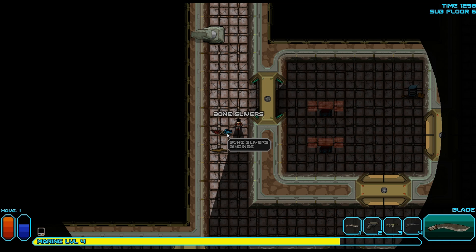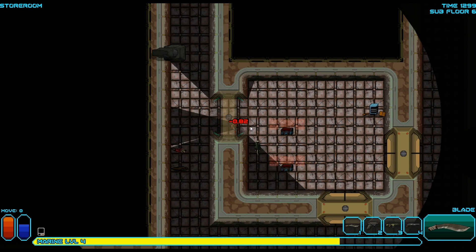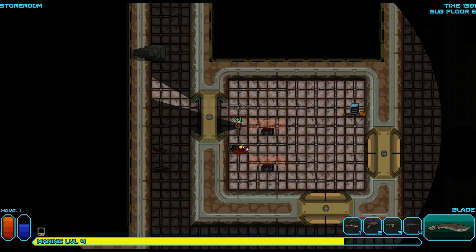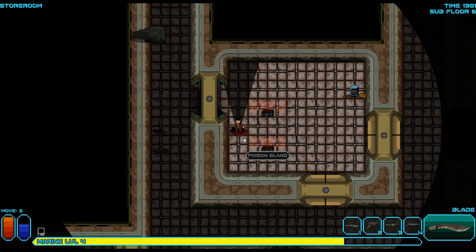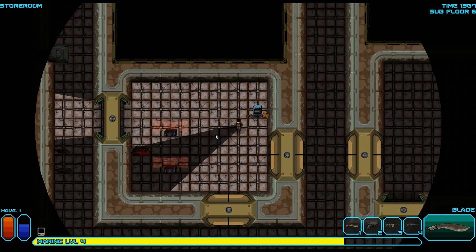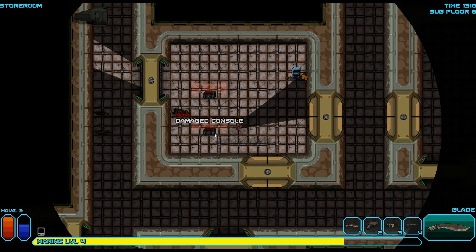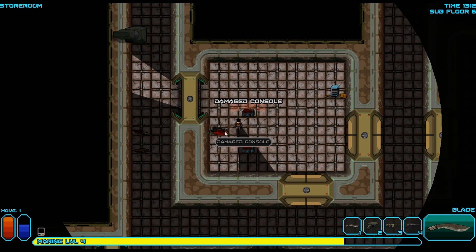We can use it to craft. So we've got a bunch of stuff. Let's see, that's a ruined locker. Damage console. I don't really have skills to repair it, but we'll give it a shot.